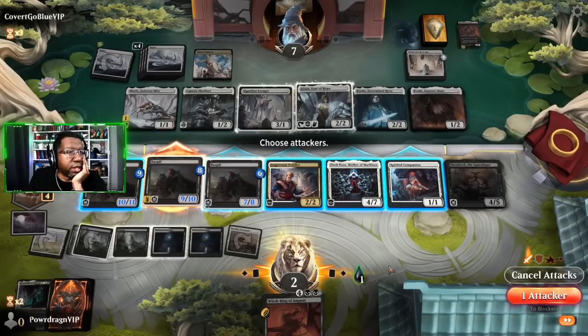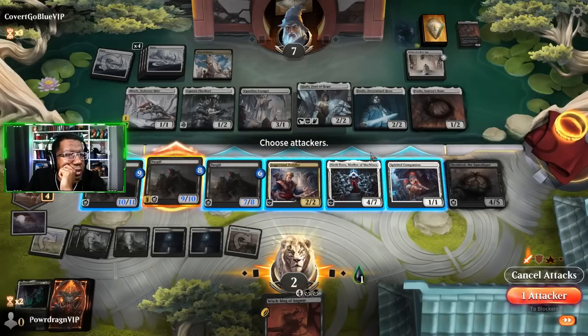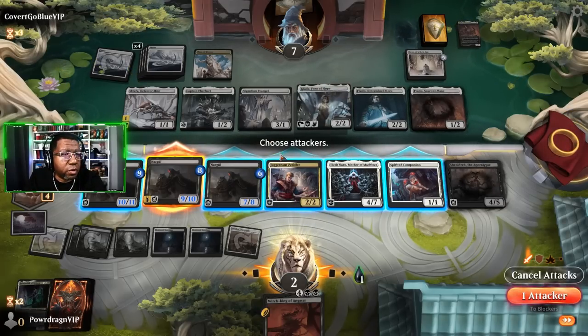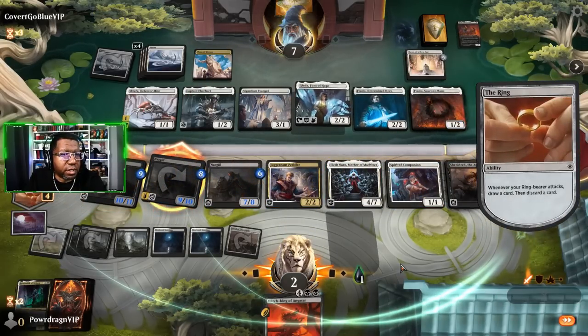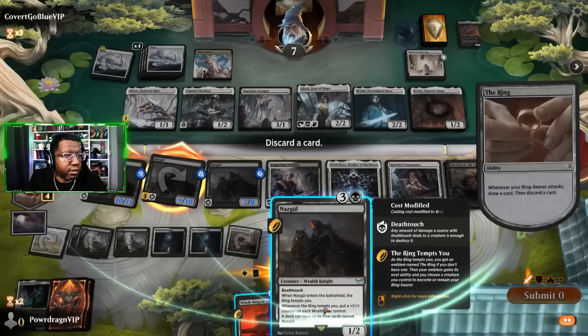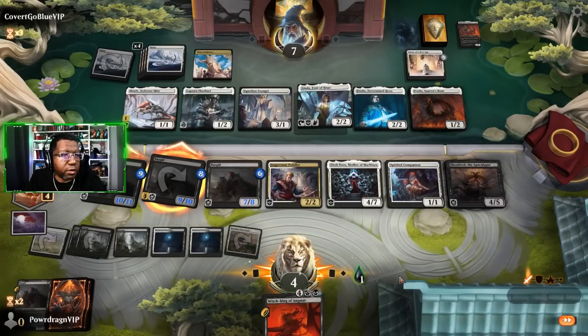Though I could have held on to that land for a second. What do we do here - we attack with both, draw and discard, go to four. We have white and black creatures to block with. They could still gain more life from Frodo. One, two, three, four, five - that's getting through anyway. I guess we're getting in there with two of them. Just seeing what's up. Another Nazgul - not quite good enough though.